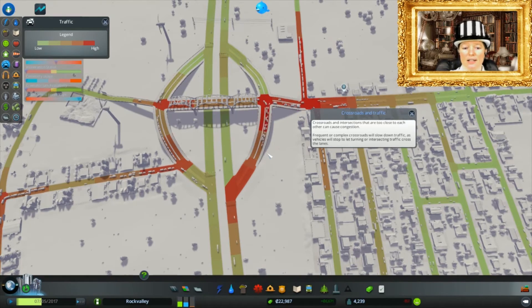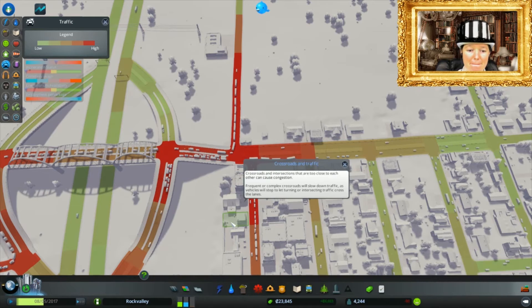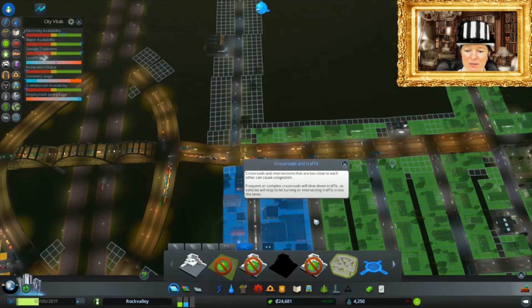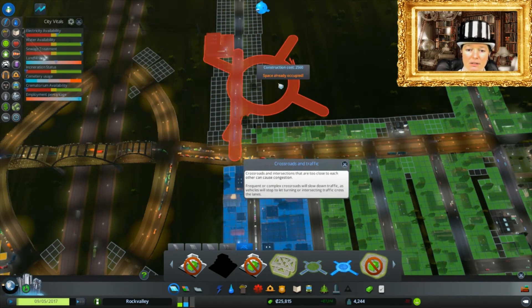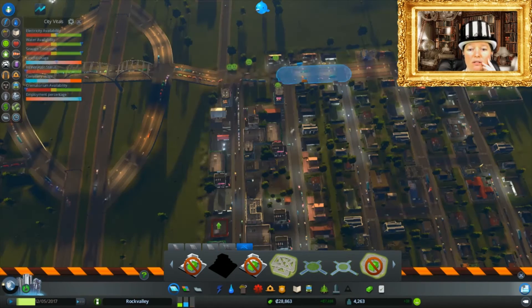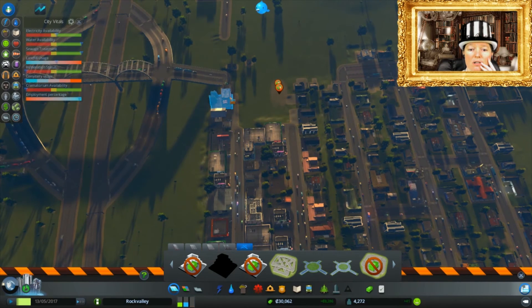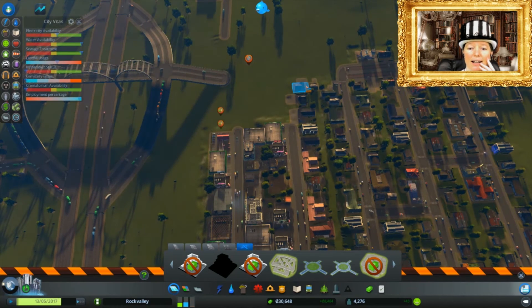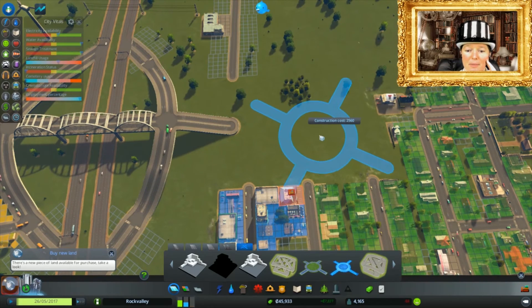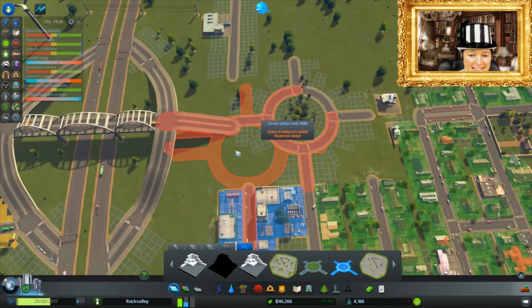Well, probably a roundabout here would help. Make a roundabout. That's a big roundabout - I don't think I need one quite that big. Yeah, a little one. Destroy quite some things to put that in. Oh, everybody's happy about that - get rid of the noisy roads. Destroy all the things - stinking park, stinking park - here it is, yes, yay, did it!